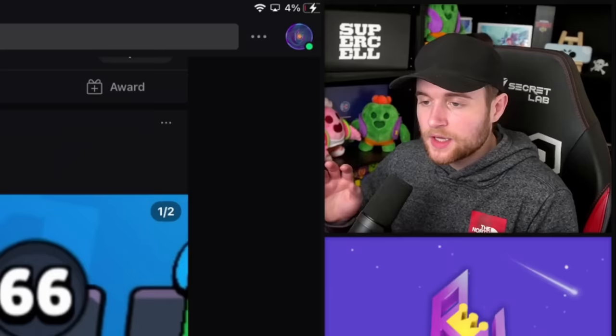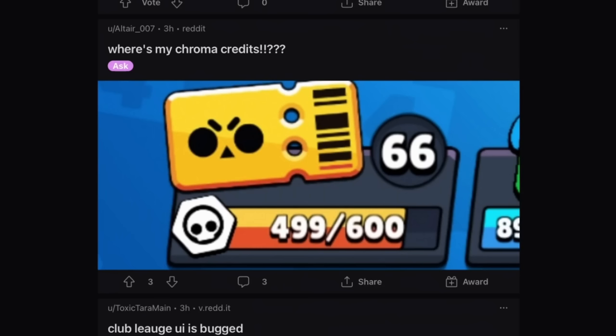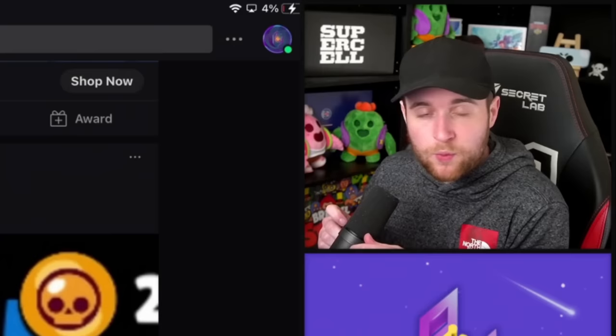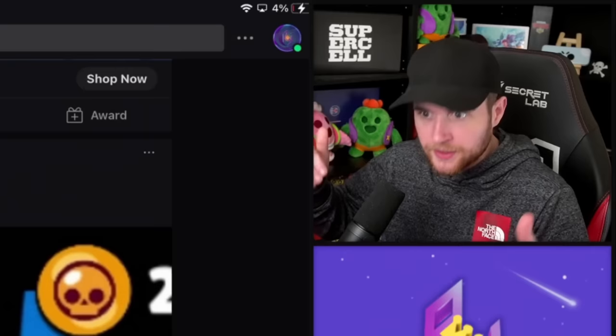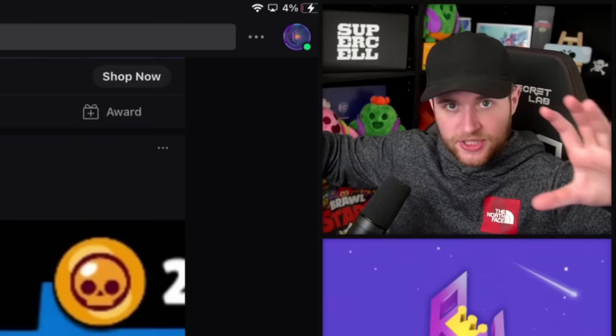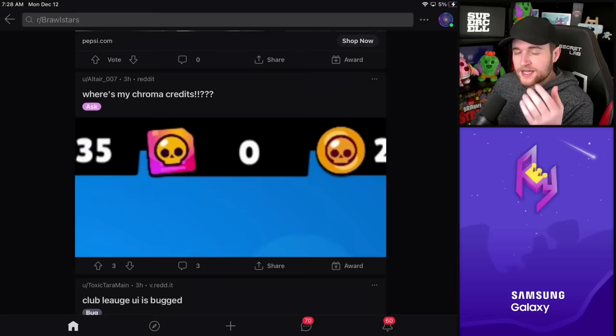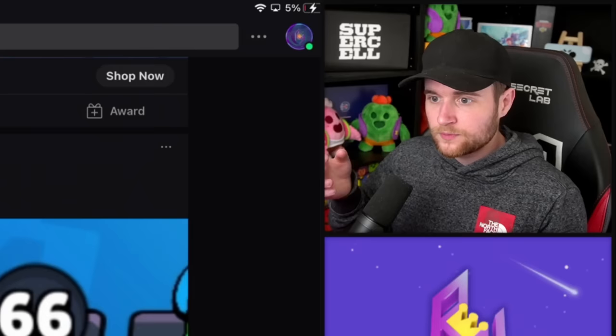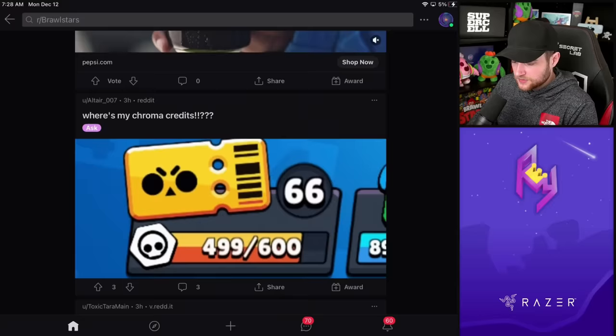I've been seeing a ton of posts about this — one user asking where their Chroma credits are after reaching tier 66 on the season 15 Brawl Pass and not having any. The way the update and reimbursements were designed, we weren't going to get the bottom row of the Brawl Pass — only the top row of the purchased Brawl Pass. The auto-collection of boxes when you opened the update was those boxes along that bottom half. So it's not like you missed out on the tiers you grinded — you got those boxes. We just weren't compensated for the switch, and we weren't going to get double rewards for the bottom half.